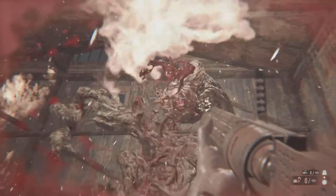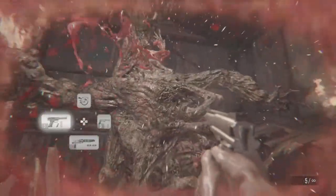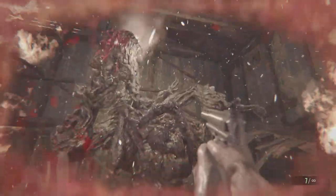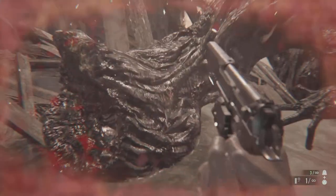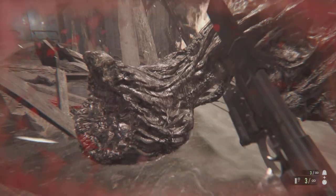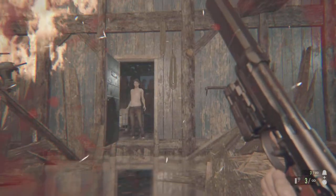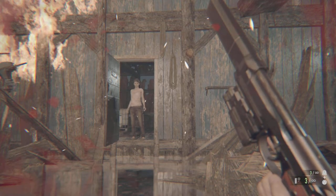I don't think the grenade launcher is a good idea here because it takes too long, so I used the magnum to save myself — the second hit and I'd be dead. Make sure you have a powerful gun. I'm using a magnum, but you can also use the Albert Wesker weapon, and you can use the enhanced bullets as I showed in my older video.